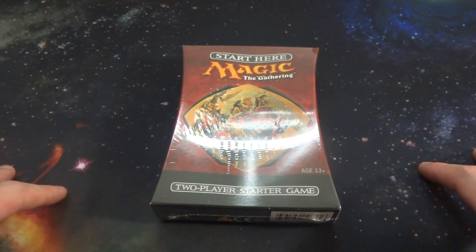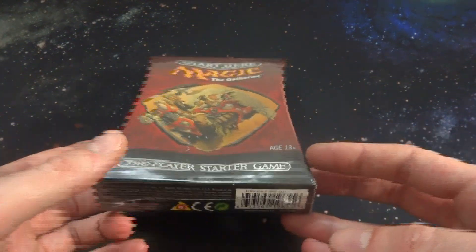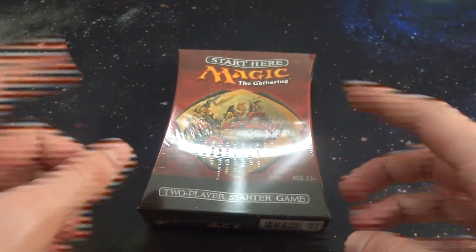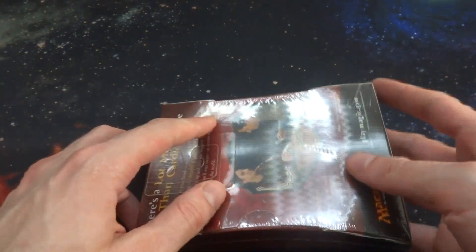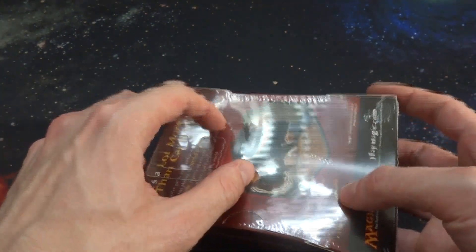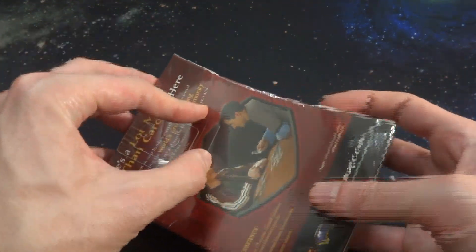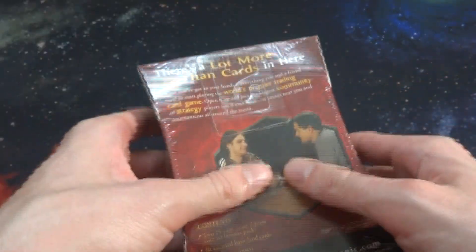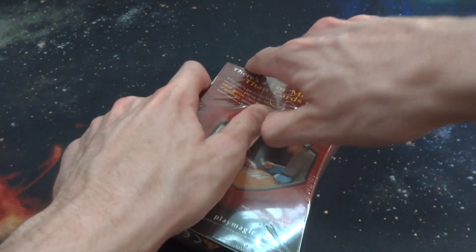Alright, I hope everyone's doing wonderful today. What I've got in store is going to be opening up and checking out another Magic the Gathering product right here. This is some sort of two-player starter, and we'll just take off the cellophane and kind of check it out better. It's a little reflective and a lot easier to read once I take off the plastic. Hope you're all having a wonderful day today — it's still pretty warm, summer is still kicking on.